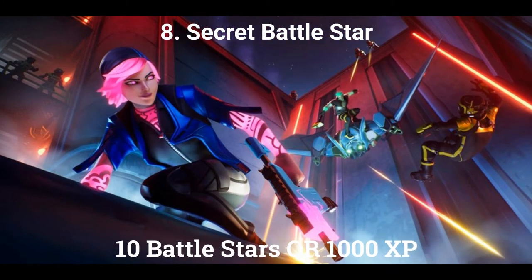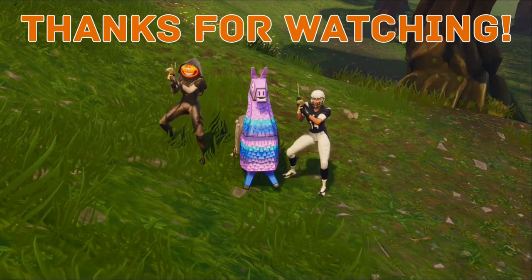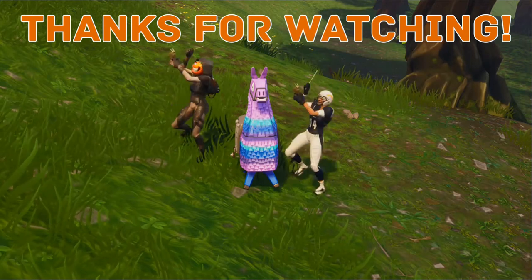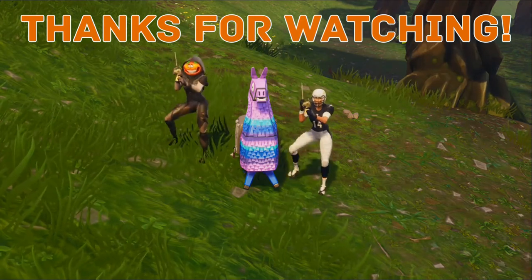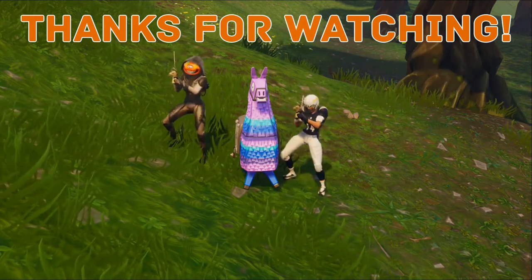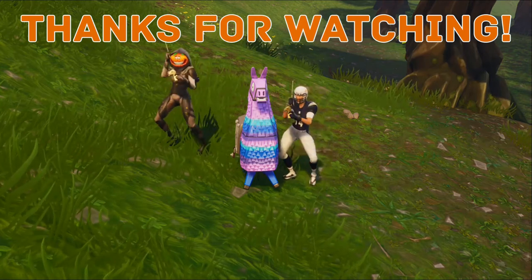If you complete all the challenges there is a secret battle star to unlock this week. The location of the battle star is in Pressure Plant on the set of stairs. And that is all the challenges for week 7. Thanks for watching and we hope you enjoyed. If this guide helped you with your weekly challenges, be sure to leave a like and don't forget to subscribe. Feel free to leave a comment and we will read all of them. We are also looking to do compilation videos, so if you want your Fortnite clips featured, check the description for how to submit. Turn notifications on as we upload these videos every week.